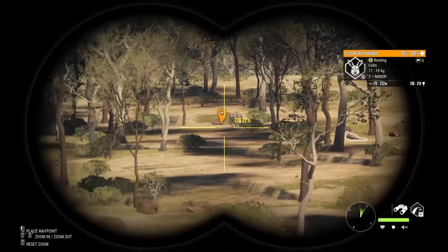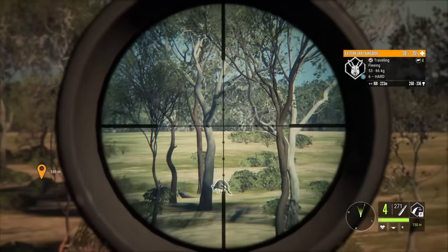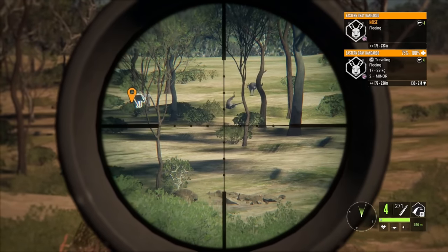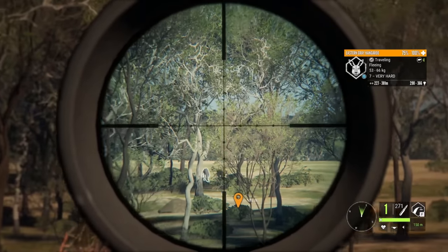As far as behavior goes for Eastern Grey Kangaroos, you will find them grazing, resting, and traveling. Their habitat includes grasslands, woodlands, and the edges of the jungle. They have decent hearing and vision, so you'll want to be careful when getting close to them.